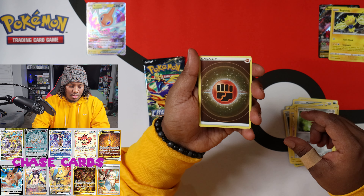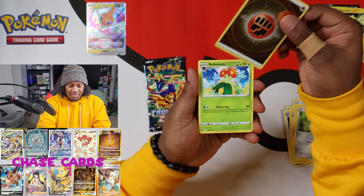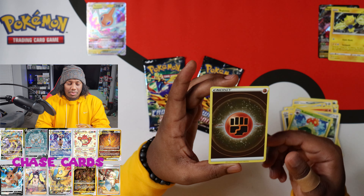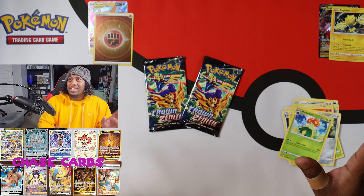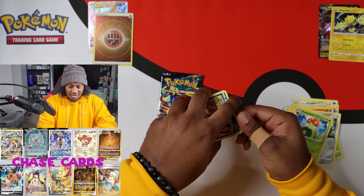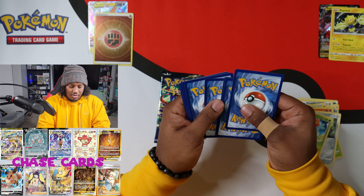I honestly don't know what the back of these packs mean — whether they're a hit or not. Hit, I guess. Sweet. Carnivine, Rescue Carrier, Meowth, Retrieval, Shinx, Larvesta. Oh, there we go — shiny energies! I love those. And then a Bellossom. Yeah, look at that — you can never go wrong with a shiny energy, no matter what anyone says. So we're two for two! Let's go.